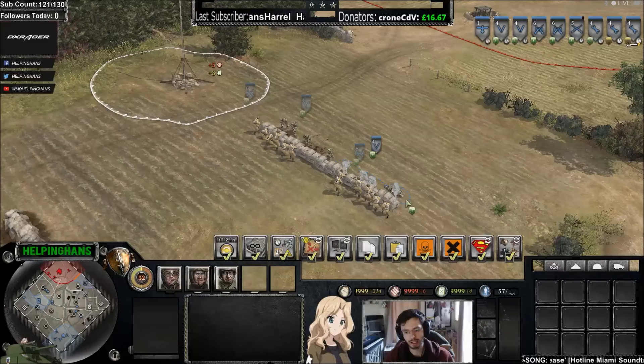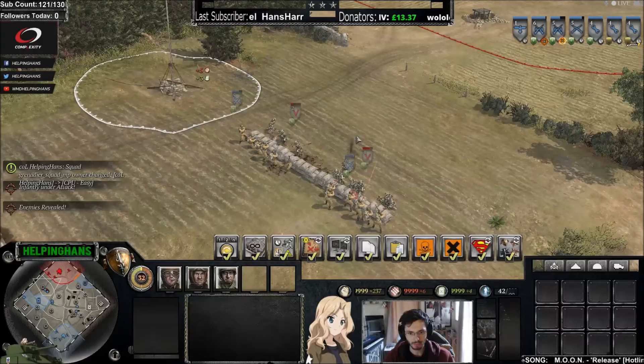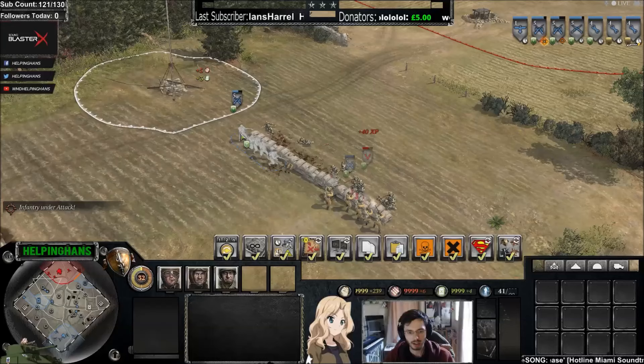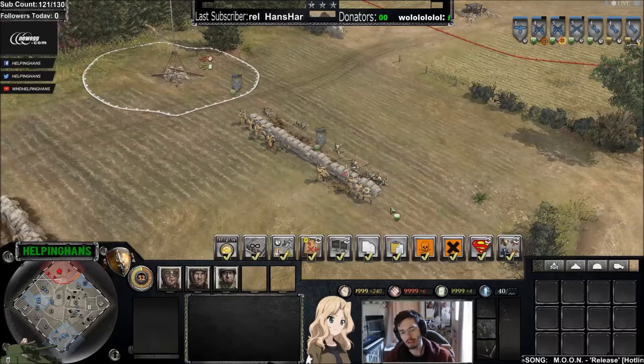As you can see here, toggling these guys over to the other side, the conscripts will absolutely decimate these grenadiers because they're up close and personal—six men versus four men, up close with more rifles. And there go the grenadiers—absolutely demolished.